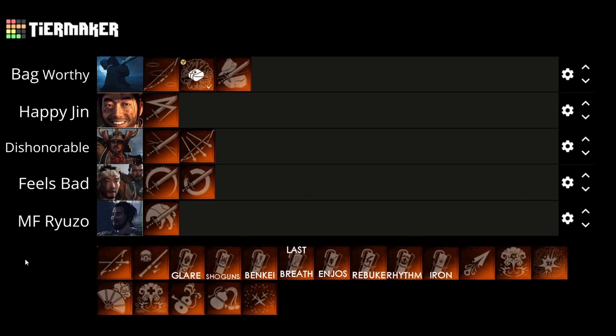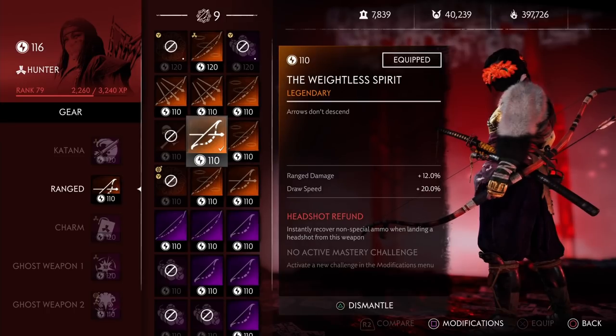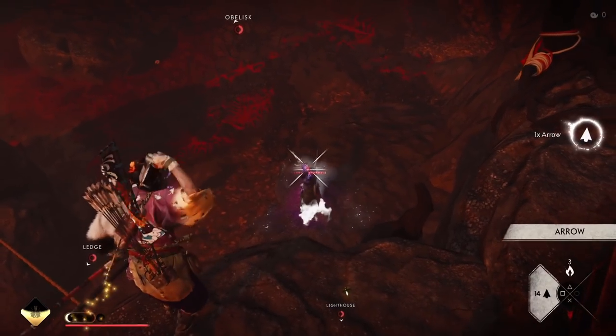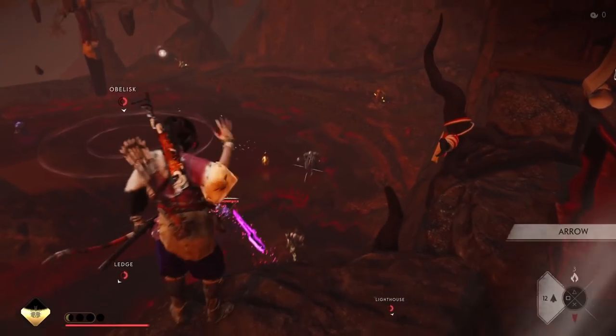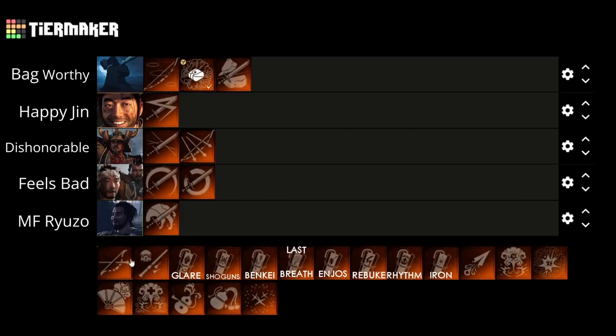Next up we have the Weightless Spirit — or as other people like to call it, the Wasteful Spirit. This legendary perk makes arrows not descend. I kind of put this perk into the category of things that make your job easier but honestly really don't provide much. If you're already using a bow and you just play the game, it's really easy to get used to the drop-off, making this legendary perk officially the worst in the game. So this is in the motherfucking Ryuzo tier.